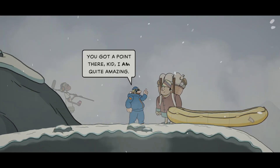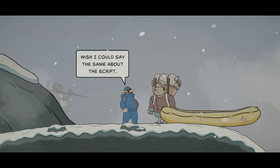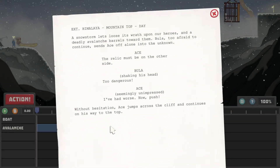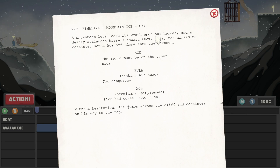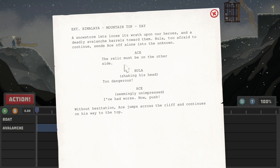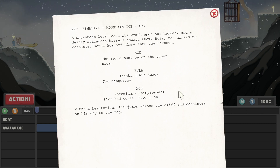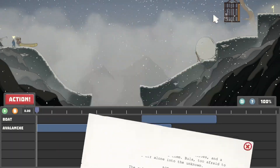It's a very interesting game and I very much enjoy it so far. We're going to be doing a full playthrough so we can have a guide for each scene and help you unlock all the achievements. Here's the script for level 2: 'A snowstorm lets loose its wrath upon our heroes and a deadly avalanche barrels towards them. Bula, too afraid to continue, sends Ace off alone into the unknown.' Ace: 'The relic must be on the other side.' Bula shaking his head: 'Too dangerous.' Ace, seemingly unimpressed: 'I've had worse. Now push. Without hesitation, Ace jumps across a cliff and continues on his way to the top.'